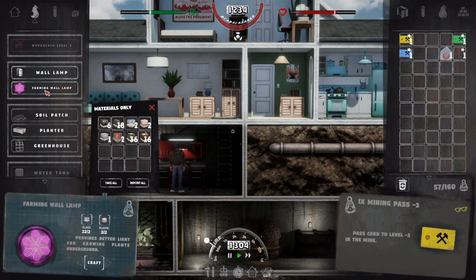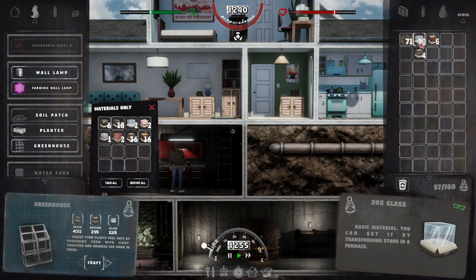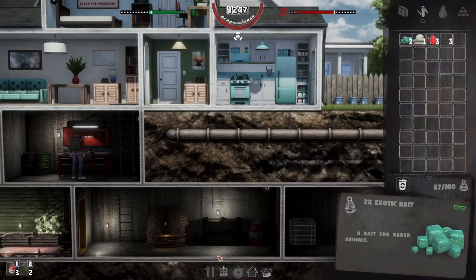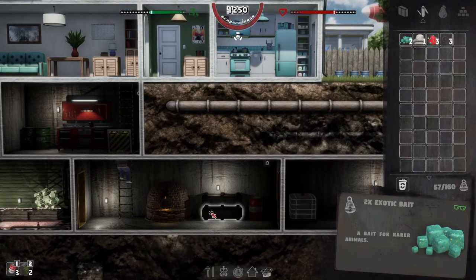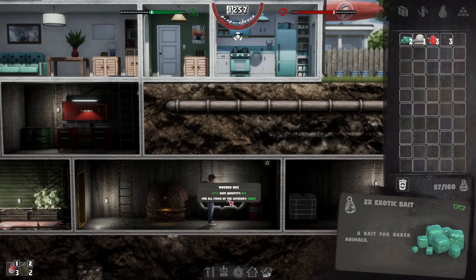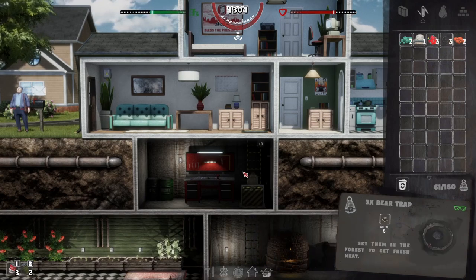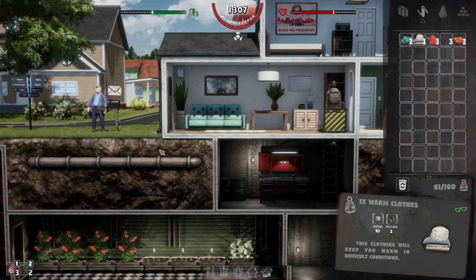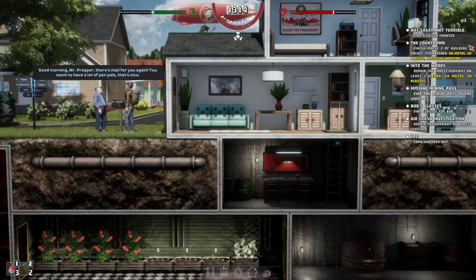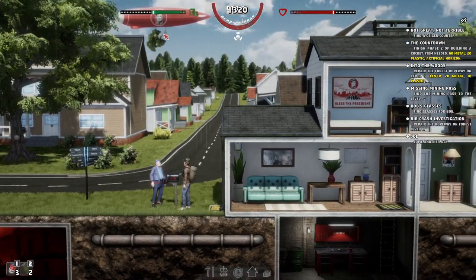We've only got two plastic and no metal anyway, so we're not going to be able to power those grow lights. I think I've got some more bait down here. Let's go back to the forest, check out those traps, and throw a few more down. Maybe we'll go to the mine afterwards. We also need to speak to Joe because I missed the Geiger counter — it said come another day, so I wonder if we can go back and get a job from him.